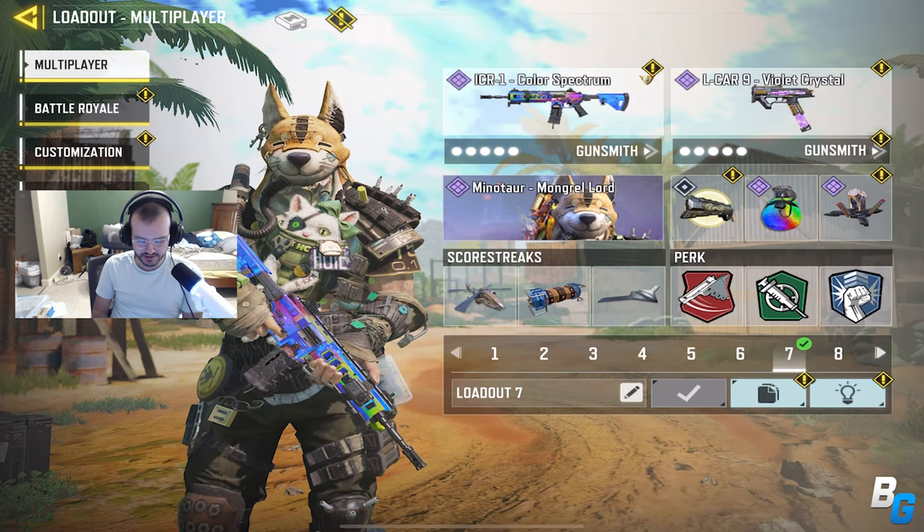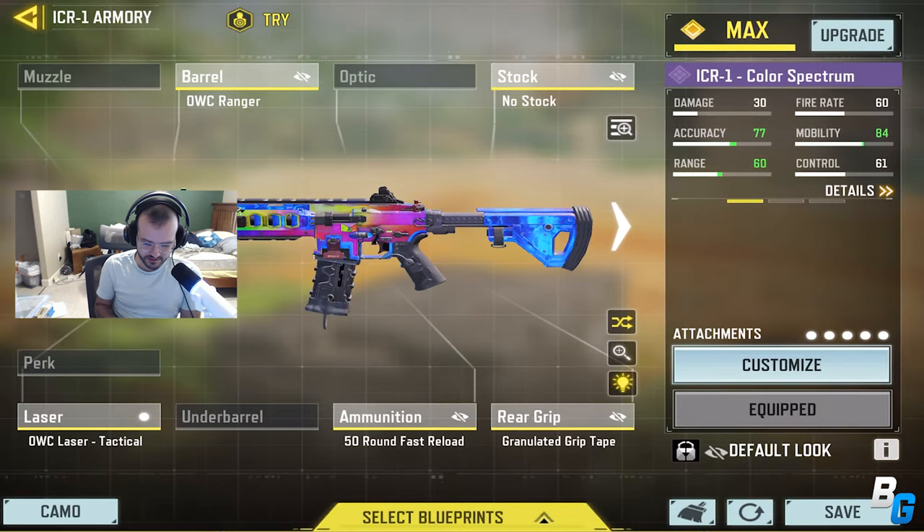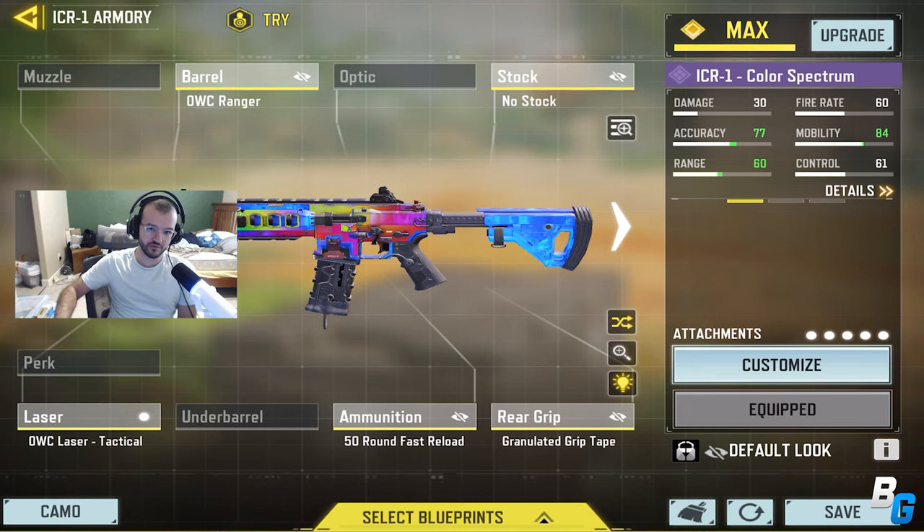Hey guys, what's up — I'm back with another Call of Duty Mobile video. In today's video I'm going to be using the ICR. It did get a buff: the first range damage was increased from 15 to 20 meters, the chest multiplier has been increased from 1 to 1.2 times, and the hedgehog multiplier has been increased from 1.3 to 1.4 times.